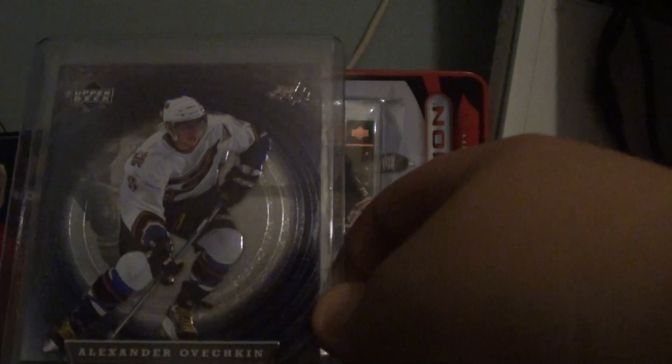Billy Lano UD Exclusives, number 2 of 100. Alexander Ovechkin Star from a McDonald's pack — books at like ten bucks.